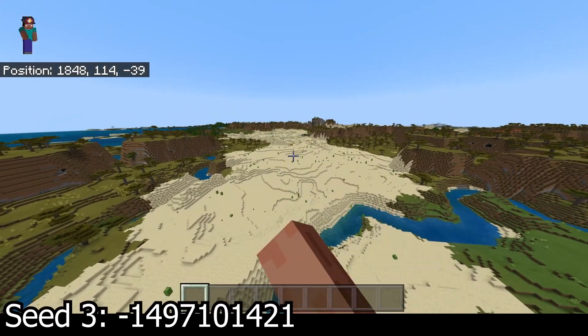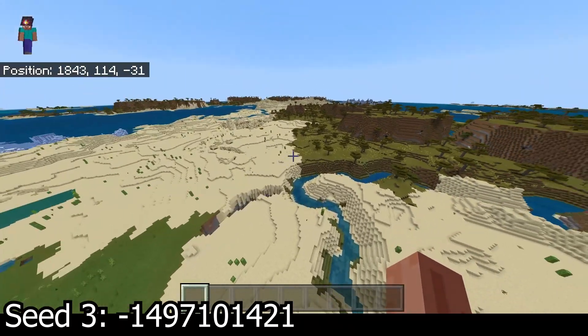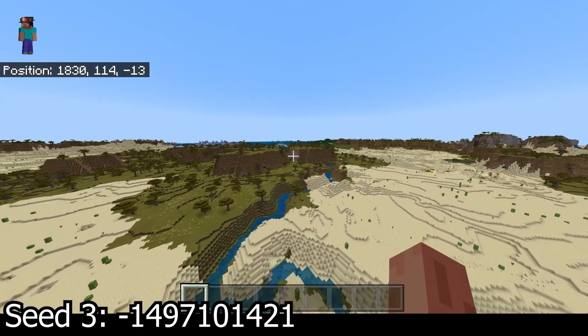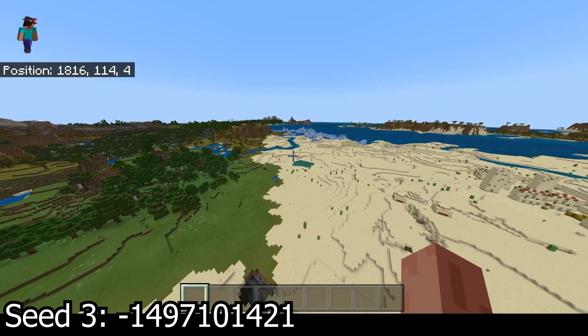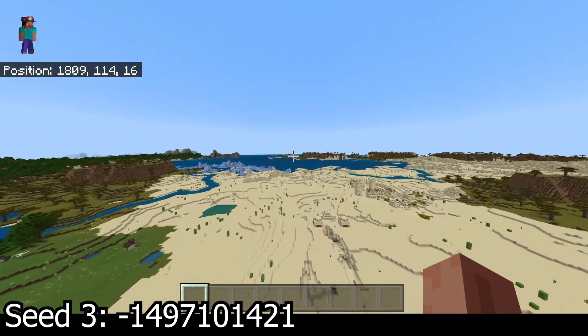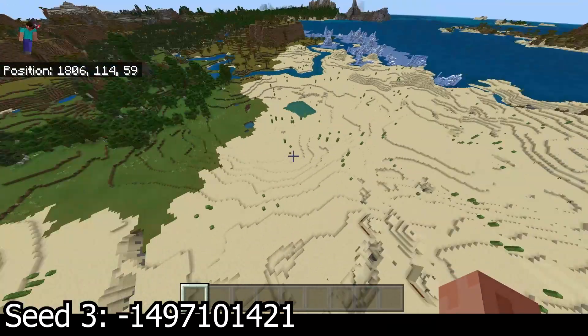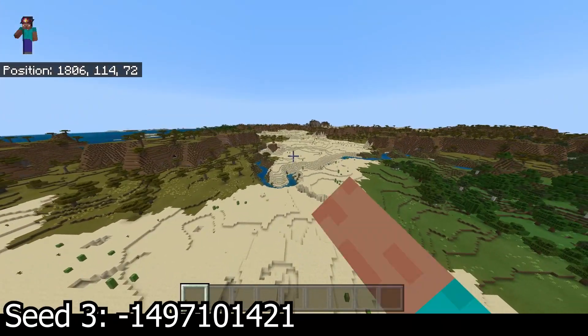There's another village right over there. Savannah plateaus, which usually have flat areas to work with on top — the trees aren't too hard to remove. Got some more hills over there. Flat area right at spawn, nearby villages there and there.